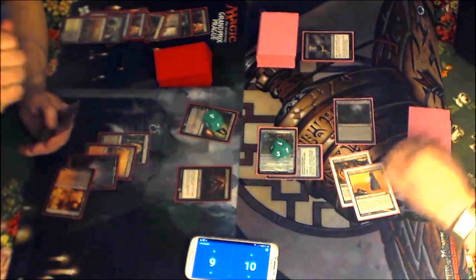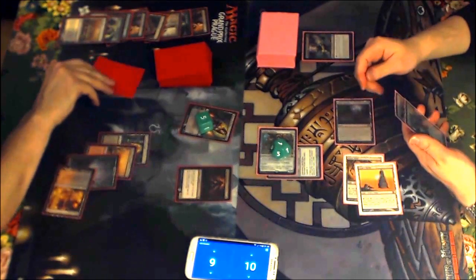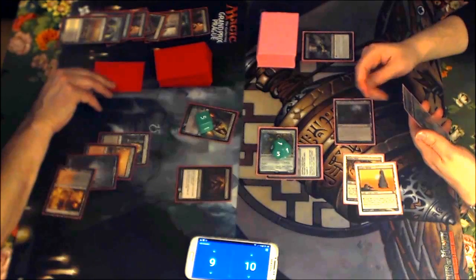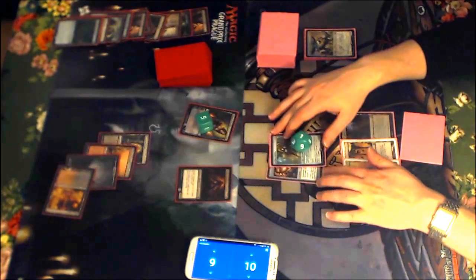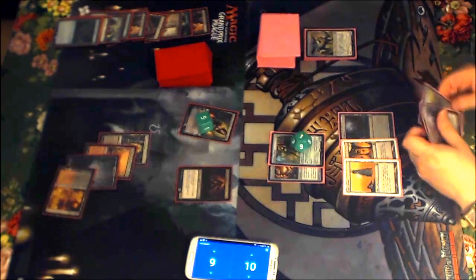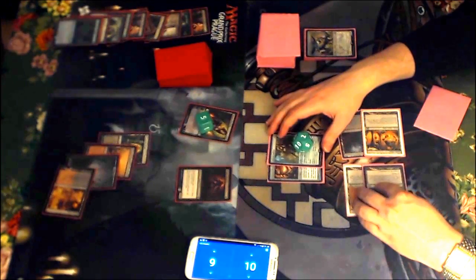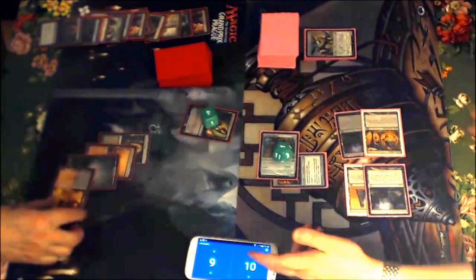Here's a Death Shadow — just 4/4, not too big. He's still plus-ing Liliana, which is kind of crazy. He should have minused Liliana to get rid of Ballista and then had a safe Death Shadow. And he's discarding Traverse — I just don't get it. Traverse could have fetched another Shadow. He doesn't have Delirium yet, but just one more land and he gets it. It's just weird.